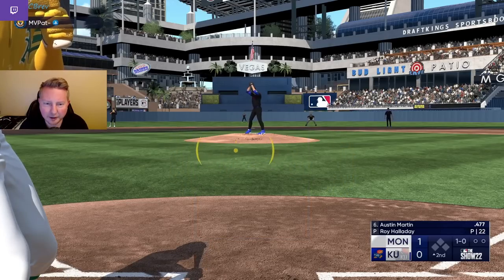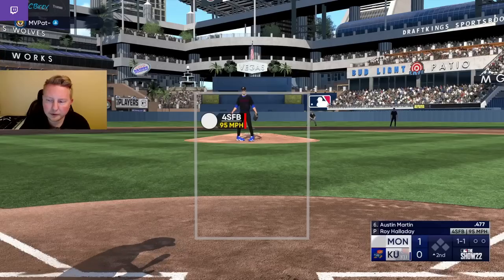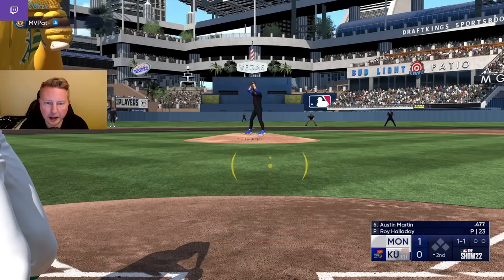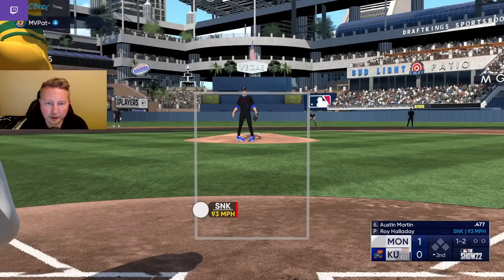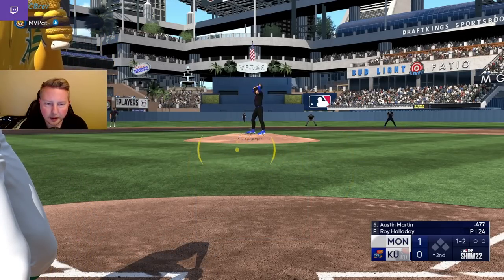You see it all the time with 99 Randy Johnson — obviously it's even nastier with him. But Matt Brash is a very, very good card because of that dynamic, and obviously he's still got the changeup and the fastballs to work off of too, which is very nice.